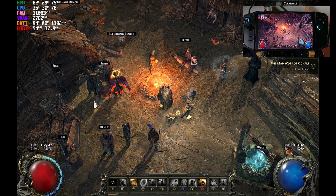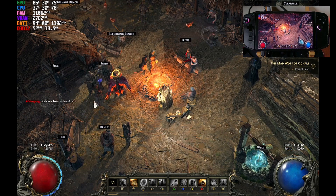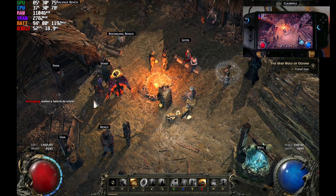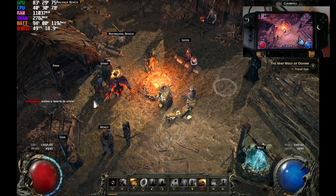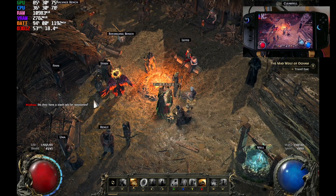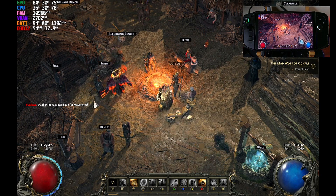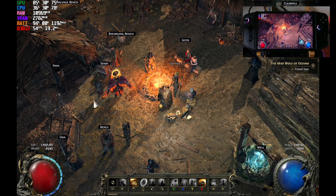So there you have it guys — just the optimized settings that I have for Path of Exile 2. Unfortunately, when we have a full party and there's a lot of effects or skills going on, you are quite struggling with the FPS at around 30-ish. Sometimes it goes down to 20-ish. But if you're playing solo, it's quite stable around 50-40. I hope you enjoyed this video guys. See you again in the next one. God bless everyone.